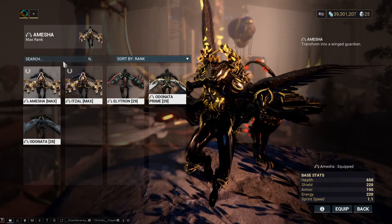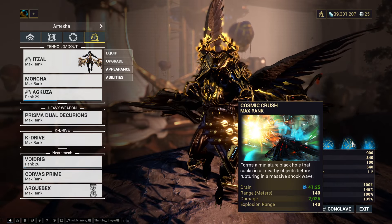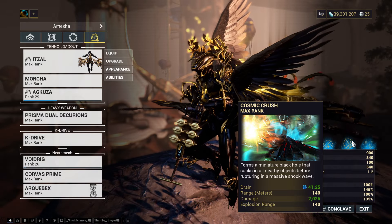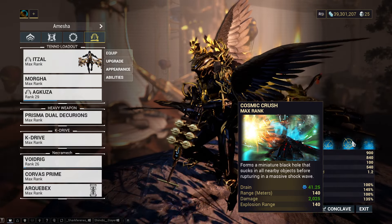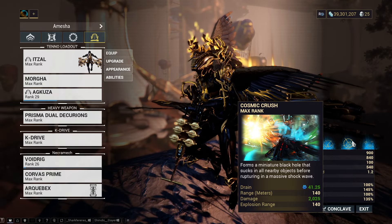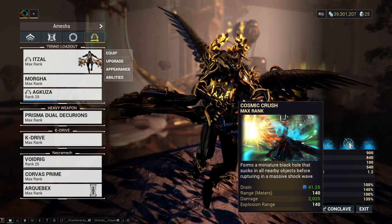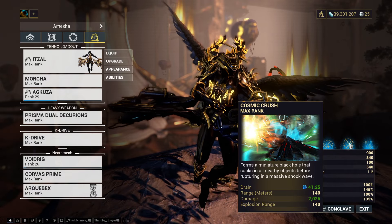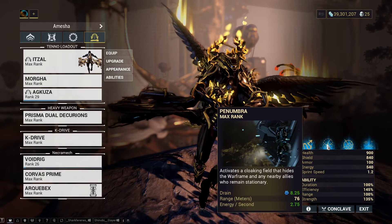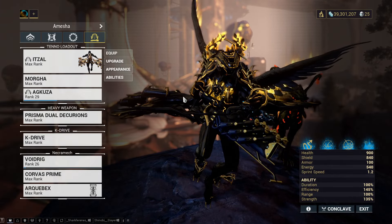Very last thing: use Itzal and use Cosmic Crush. Cosmic Crush vacuums all the loot to you within a huge radius — 140 meters. Normal Warframe loot radius is around 20 meters, and Dante with range mods gets about 70 meters, but Itzal with no range mods hits 140 meters, vacuuming everything to yourself. It also freezes Vombalists and enemies in general — really, really useful. You can also stealth yourself while capping a lure, which is nice to avoid getting knocked out of your archwing.